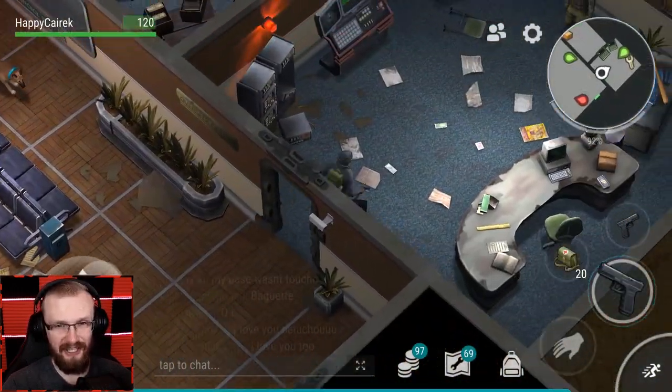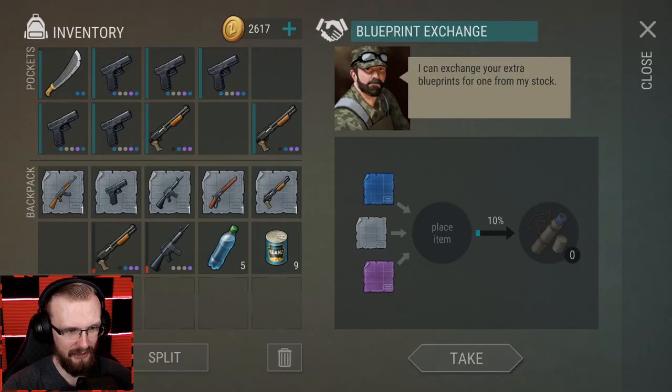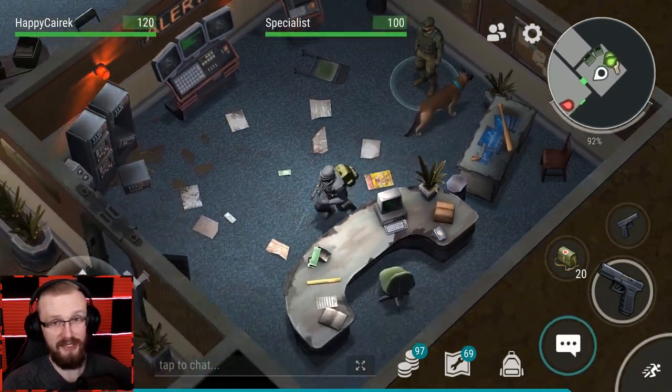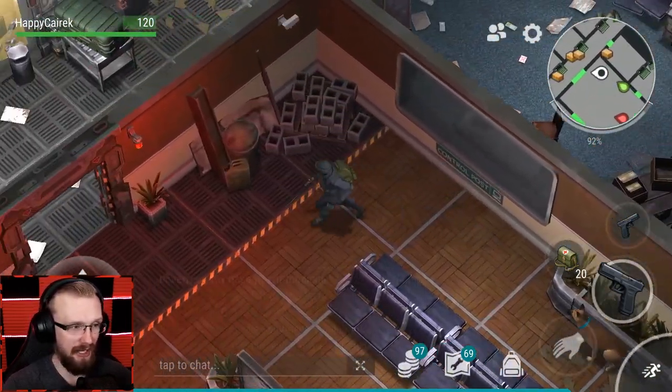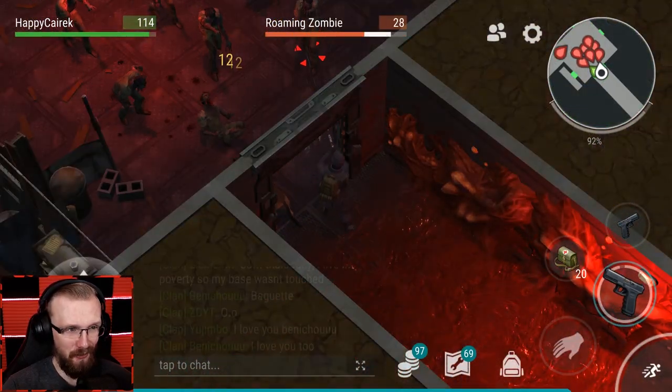Before it gets any lower, let's meet our specialist and give him all the blueprints we got. That's not gonna be enough for another blueprint, which is a little sad. But it doesn't even matter - I haven't gotten a great blueprint from the specialist at all. Let's open up the door and pop all of these dudes with the new Glock.